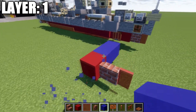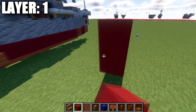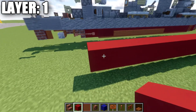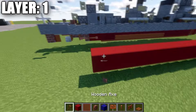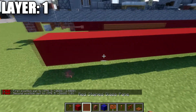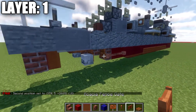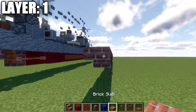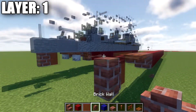Continuing on, we're going to take our red concrete and go back 17 more red concrete blocks — so a total row of 18. Then on the very end we're going to place down a brick upside-down stair, then a brick top slab, followed by an acacia wood trapdoor, a red stained glass pane, and then a brick wall.